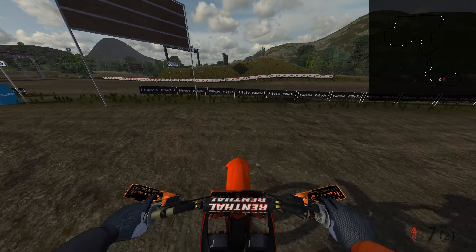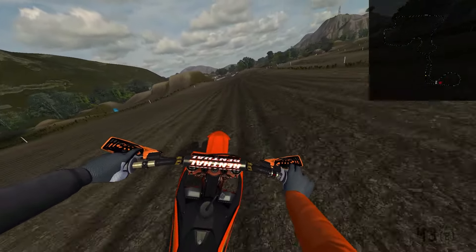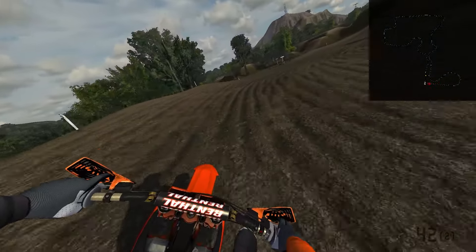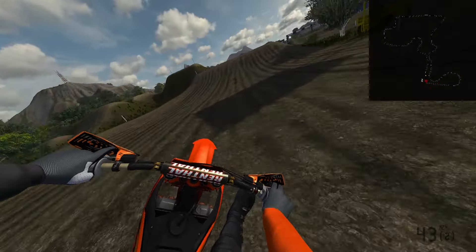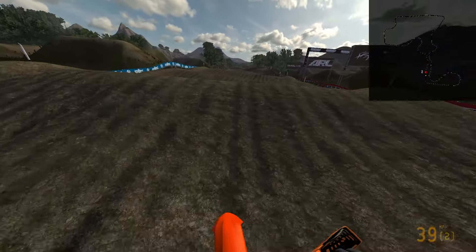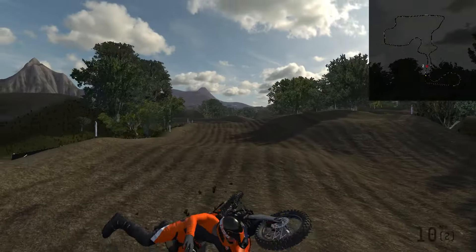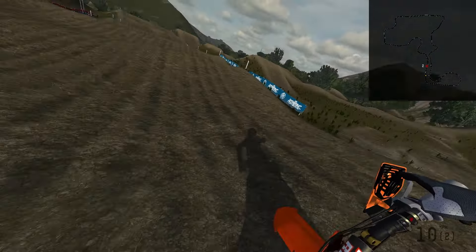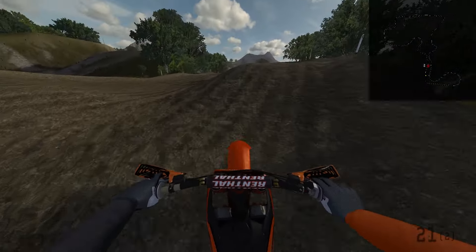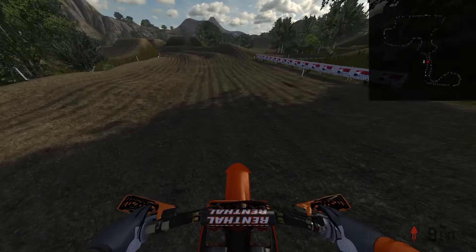Alright guys, so welcome to the map — this is the Deadlock map. This map is huge; I doubt I'm going to be able to show it all in this one video, because there are over 150 jumps and loads of sidelines with random jumps. Looking at the feature list now: there's a wall ride, dirt spines, a plane crash site with jumps, a double flip jump, and flow tracks. It's got all sorts, guys.